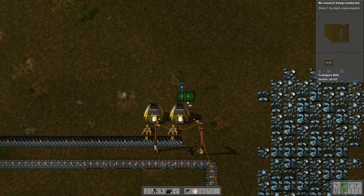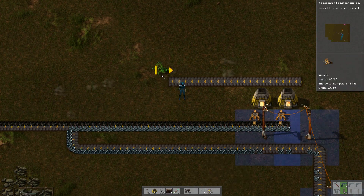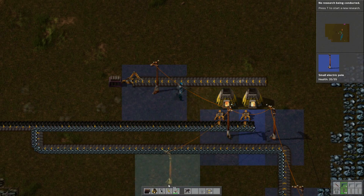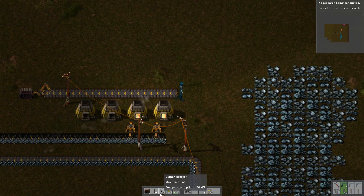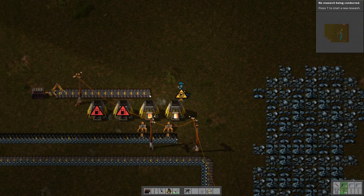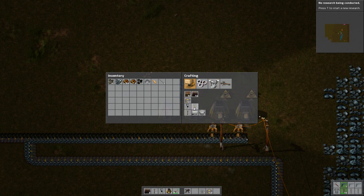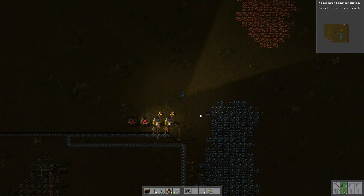We set up conveyor belt on this side, taking all that sweet, sweet metal plate away. For right now we'll just do something like this. It's kind of hard sometimes to judge the distances on this thing — I find that's one of my big problems, I can never quite judge where everything's supposed to be. Damn, I only have one more bar. Alright, we really need to start getting that copper mined.